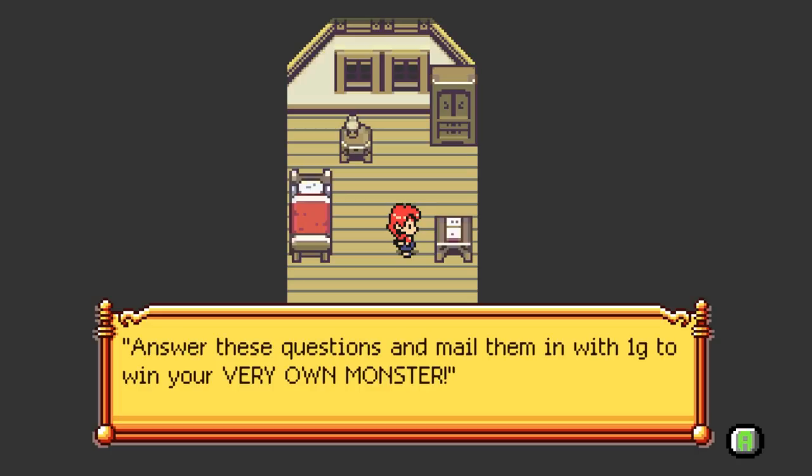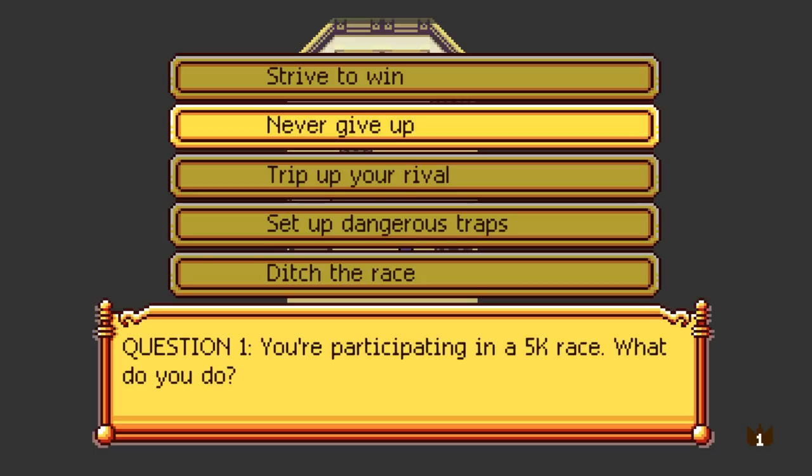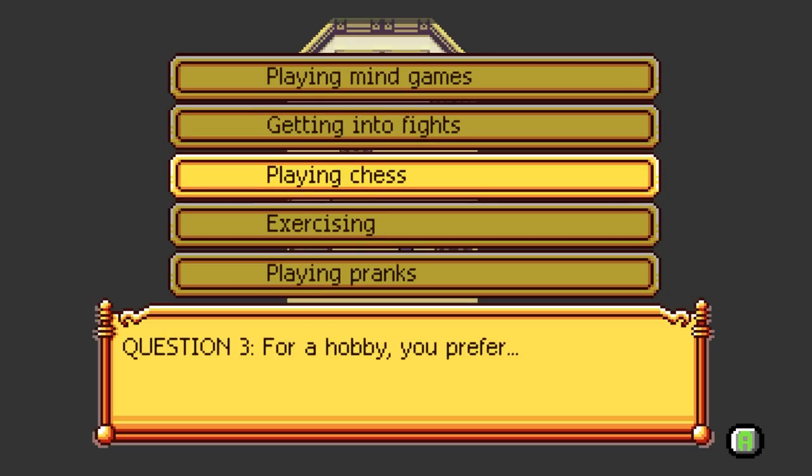Answer these questions and mail them in with one gold to win your very own monster. You're participating in a 5K race - what do you do? Let's just be overtly evil for the rest of this game. Question 2: when it comes to music, do you prefer thrash metal, hard rock, classical, dance, or punk? Dance, I guess. Which one of these is, like, overtly evil - classical? For a hobby, you prefer playing mind games, getting into fights, chess, exercising, or playing pranks. Time to mail it in and see what happens.